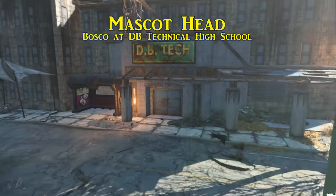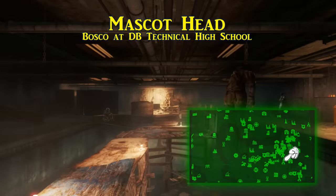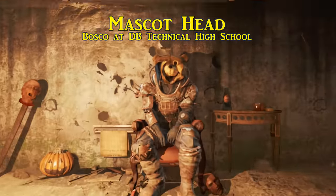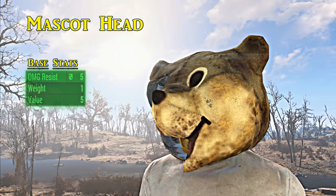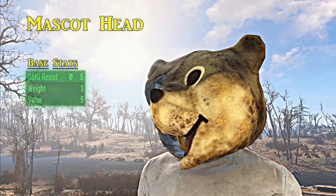Also in DB Technical High School you can find the mascot head, worn by the raider leader in the area — Bosco. Find him and his throne in the basement of the high school and take it off his corpse once he is defeated. The damaged mascot head provides a ballistic damage resistance of five, and you can also equip glasses along with it, unlike most other full face headgear.